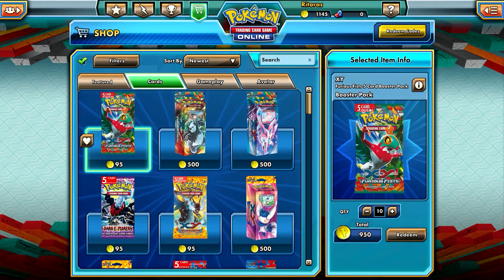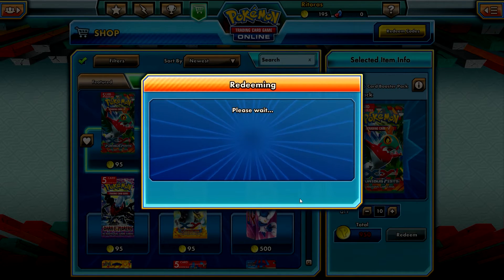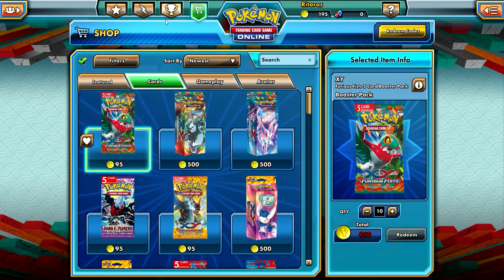Remember there are 5 cards per pack, not 10. I believe — though I'm not 100% sure — that there is at least one rare and one reverse holo per pack. I just purchased them and there you go: 10 x 5 Furious Feasts packs.